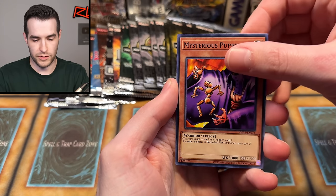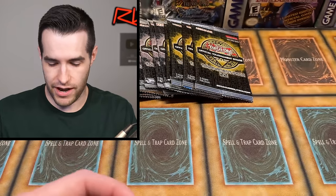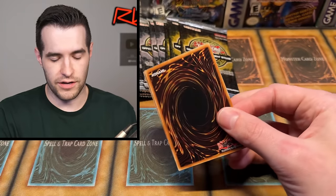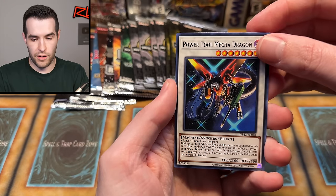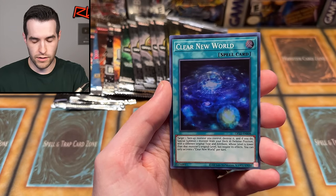We have Time-Space Trap Hole, Mysterious Puppeteer, and Tabari the Sky Ninja. OTSs, I'm asking you to step it up — you're the one that actually has a really good chance to pull something because you're a lot newer. We have Power Tool Mecha Dragon, Branded in Red, and Clear New World again. Nothing too crazy happening.